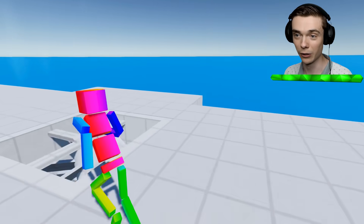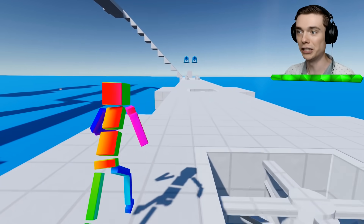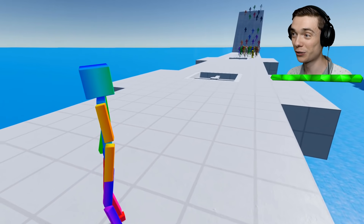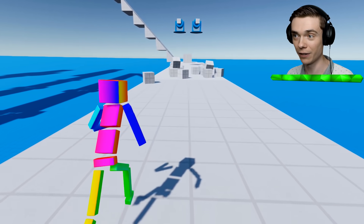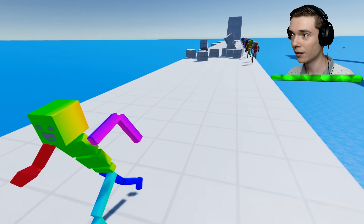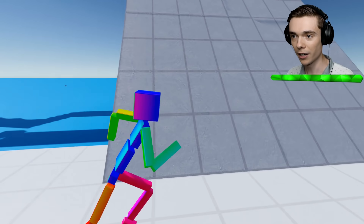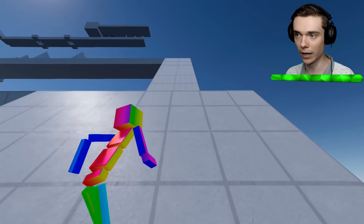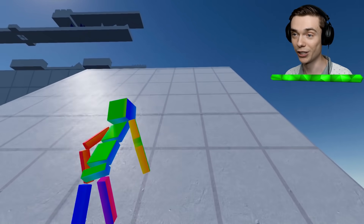First things first — holy moly, that doesn't look good. This is definitely the strong gravity. We've got a lot of dudes coming in. Let's see if I can make my way through the cubes — that's not going to be easy. Actually, it's going to be super easy. What? They all get past, no problem. That is insane — I did not expect that. Are they going to get past the piston? Oh my goodness, these guys are 5 billion IQ. I did not expect that. It's a good thing that we have three levels, not just one.